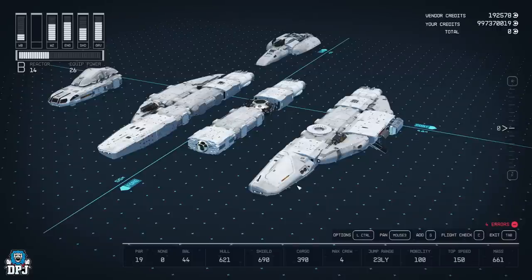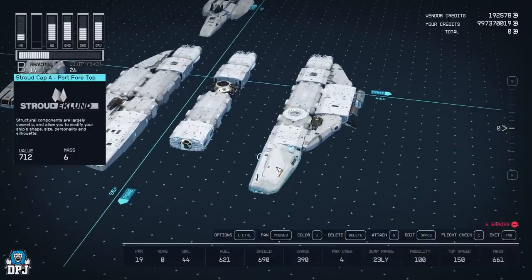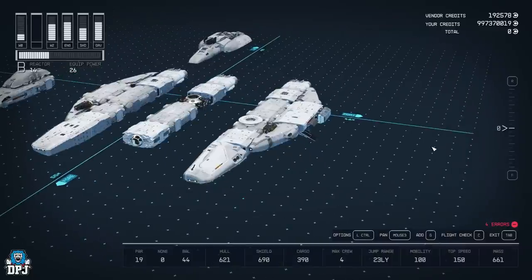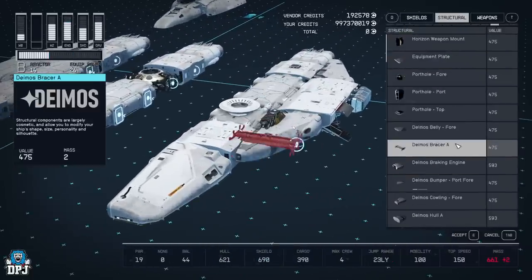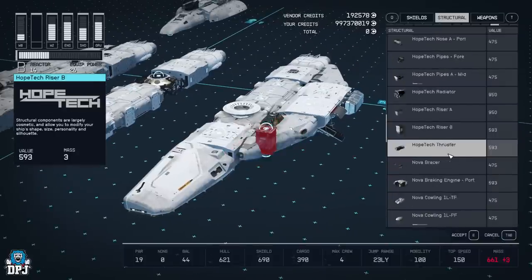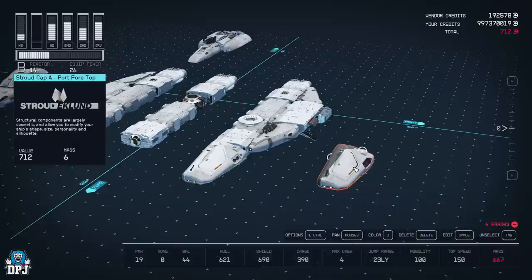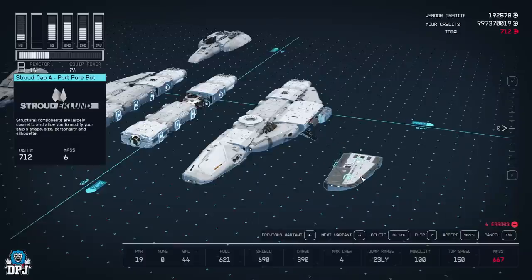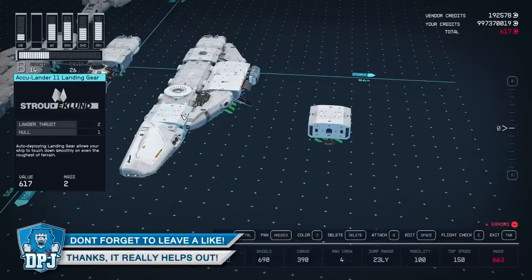Now I'm going to give you some tips because most people just point at things and say 'just do this' and it's very confusing. Let's take the Stroud Cap A for instance — we'll add a new one so you can see what I'm talking about. It's in structural. While you have it selected, in the edit section you can flip it, which changes its orientation. It's not always the same — if I flip it to the opposite side it's now pointing up, so you just keep flipping until you find the right orientation.